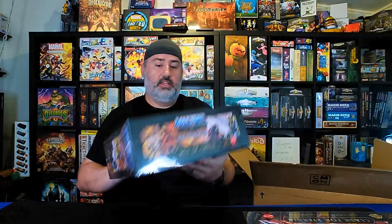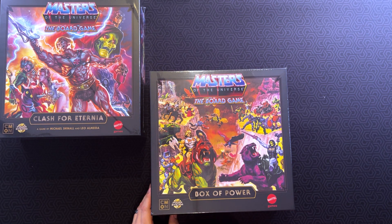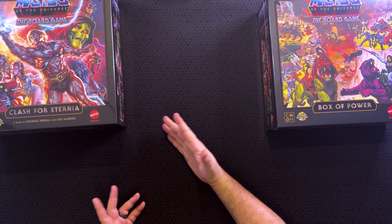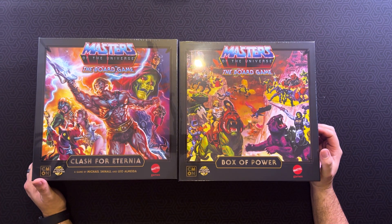Here is the Box of Power. This one actually uses classic Masters of the Universe artwork, which is why people were curious — this version of He-Man and Skeletor are not in the game. Everybody else for the most part is in the game, figure-wise and character-wise, but those two didn't make it in for one reason or another. The artwork on there is pretty cool, and putting them together, this artwork and this artwork match for the most part. I like it a lot.